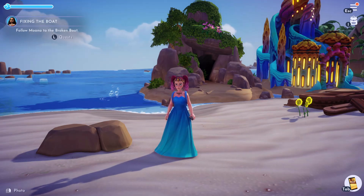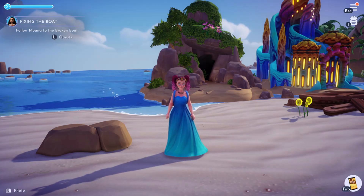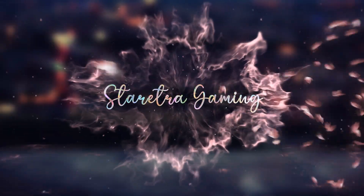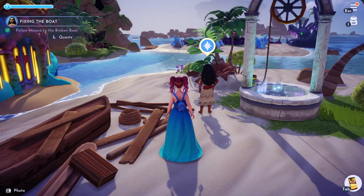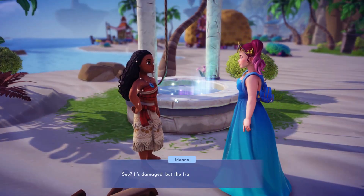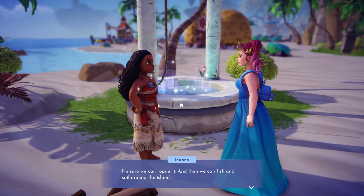But Moana came up with a quest of fixing the boat. She found this boat on the beach that's been here and I guess we're going to be fixing it up. So talk to Moana about fixing the boat - it's damaged but the frame is good. I'm sure we can repair it and then we can fish and sail around the island.